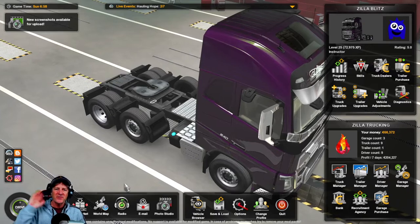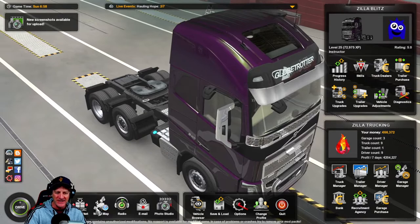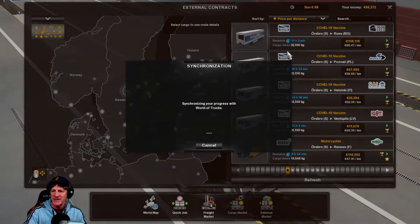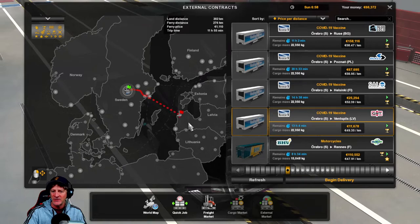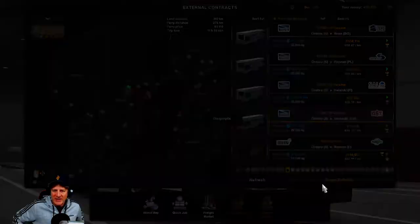Hello everybody, welcome to another episode of Euro Truck Simulator 2. This is episode 51. In between now and our last episode, I've picked up one more of the Hauling Hope deliveries. Today I'm going to try to do a couple of these. It's been a super busy time at work, so I'm looking forward to some relaxing de-stressing by getting in the truck and driving. I'm going to try to do two short runs. This one will take us across the ferry to Latvia. Let's begin this delivery — it should be right where we are — and we'll have four deliveries done by the end of the day.